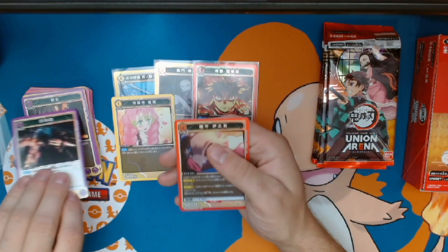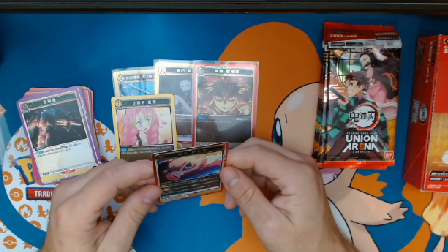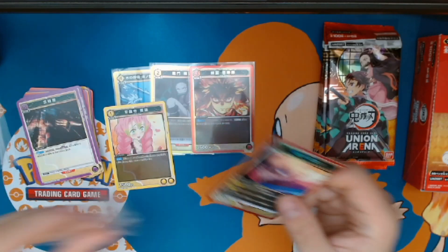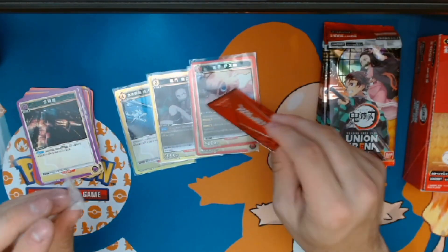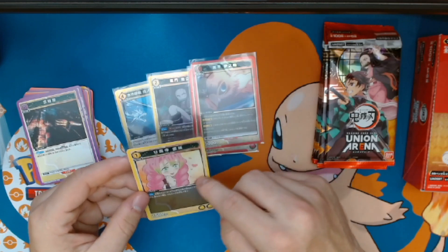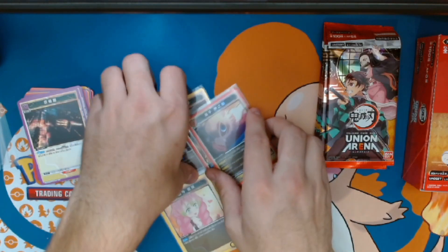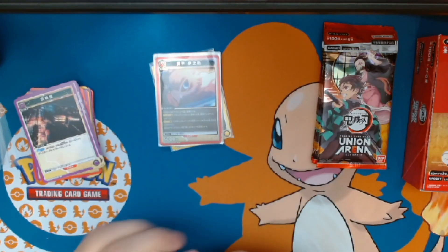We got Mitsuri, the Lava Hashira. And then we got — I don't know that part, I don't remember. Whoa — we got Inosuke in hollow! The thing is I think it's just the border that's hollow, not the card itself. Yeah, the character and background are not hollow but the border and everything is. I would love if they put like the holo background at least. If they put the yellow background in hollow that would be really really amazing. We got a few nice cards. Let's go, we got a few packs left.